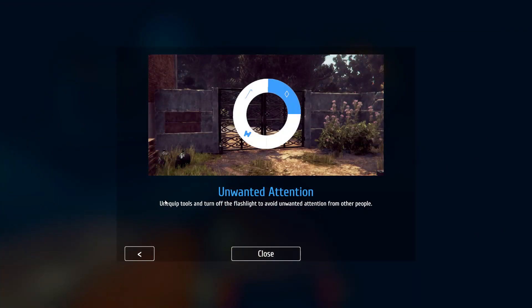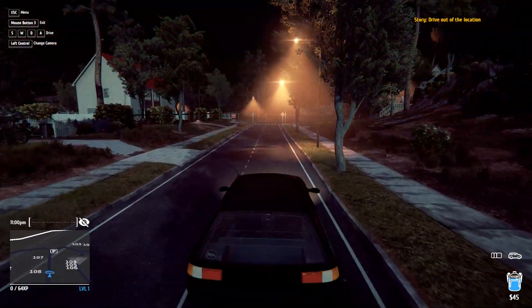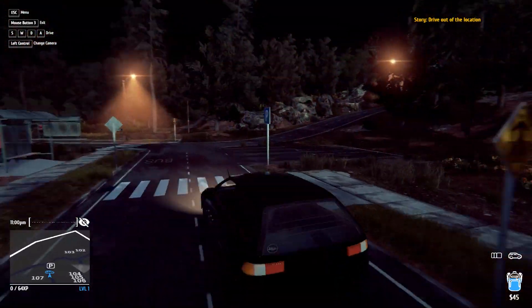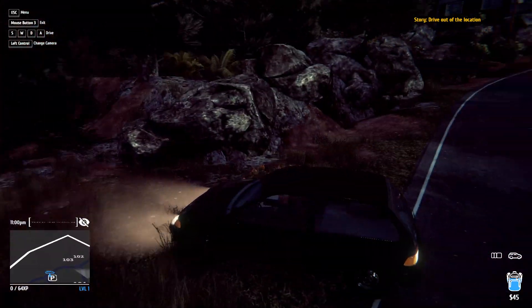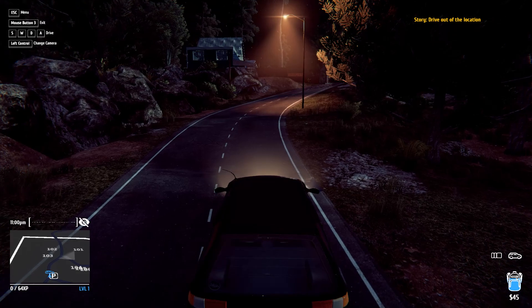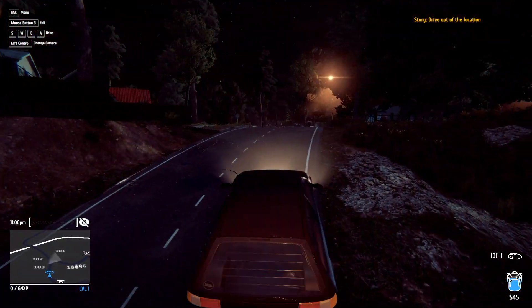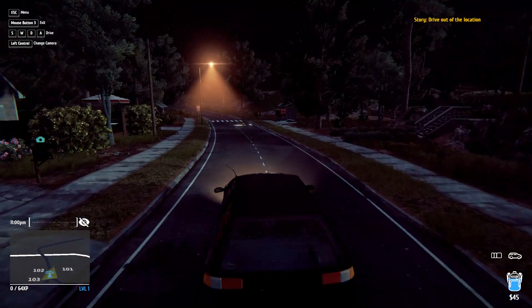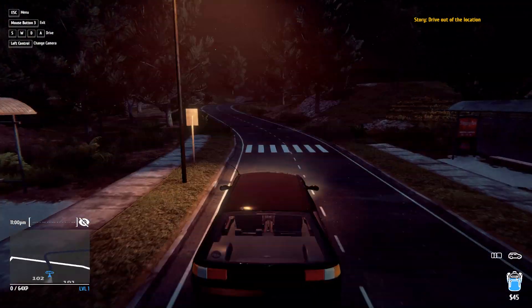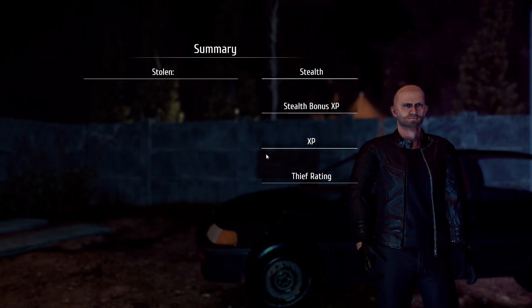Tutorial: unequip tools and turn off flashlight to avoid unwanted attention from other people. Dude, this is a lot of stuff - I'm learning so many things so quickly. There's a quicker way. For those who couldn't read what hard mode was: basically there's no mini-map, no eyeball detection indicator, and no other assist features beside it. So yeah, that's basically it.